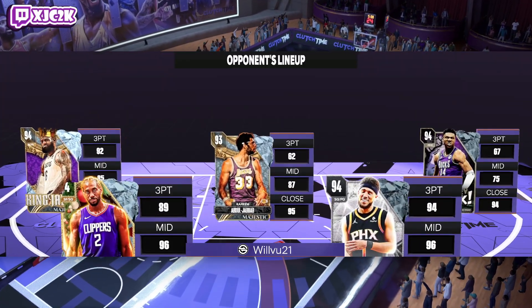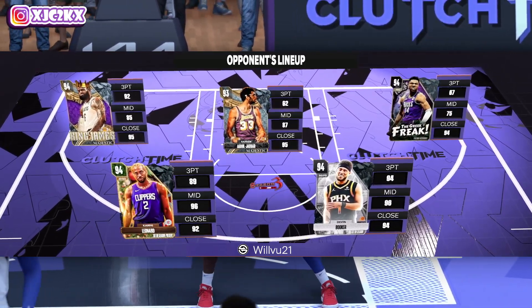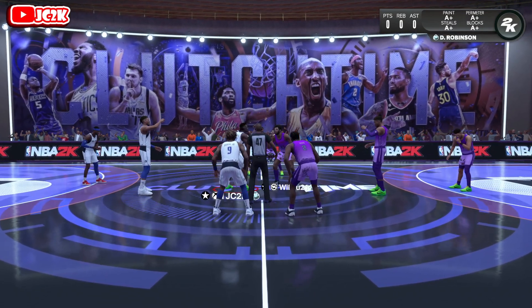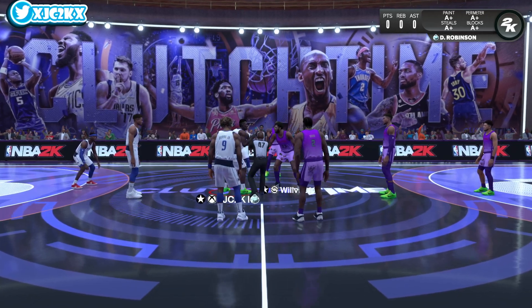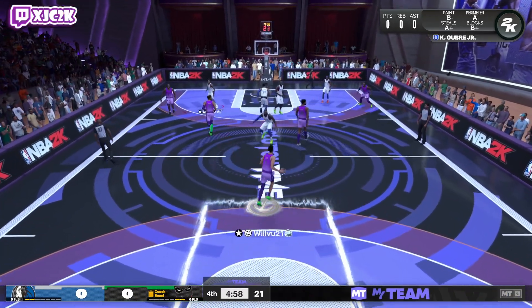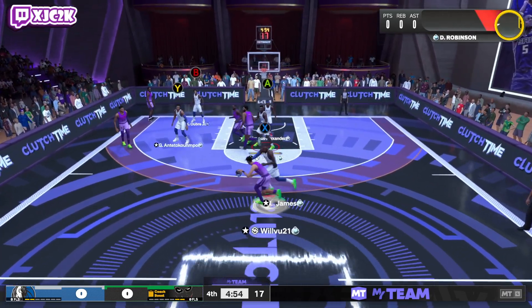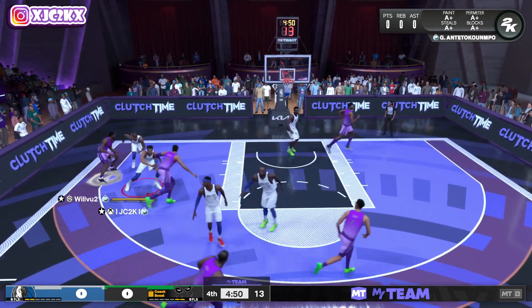Our opponent is WillVu21, and he's got D-Book, Kawhi, LeBron, Kareem, and Giannis — an absolutely elite squad with some of the very best cards in the game. Kelly Oubre defensively, the problem is you kind of got to hide him, and hiding him against a guy who's got D-Book at PG is going to be a little tough. I'm putting him on Kawhi, who's not the best shot creator, but that means SGA basically has to guard LeBron because I need my lock to guard his D-Book. Size-wise, I don't love all of these matchups.